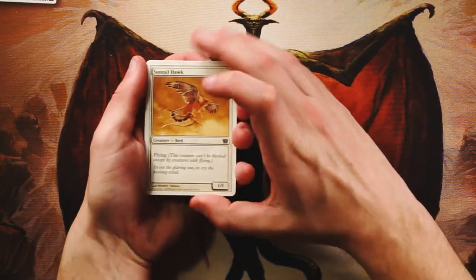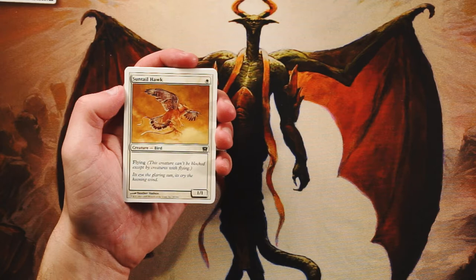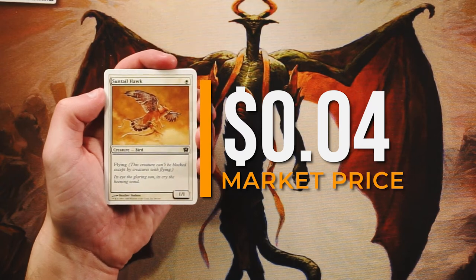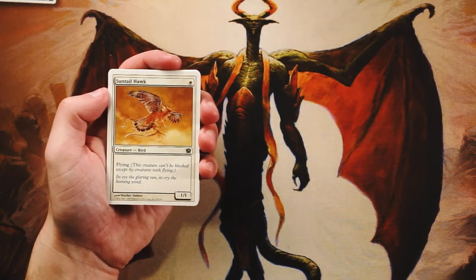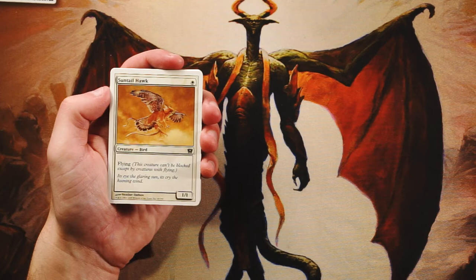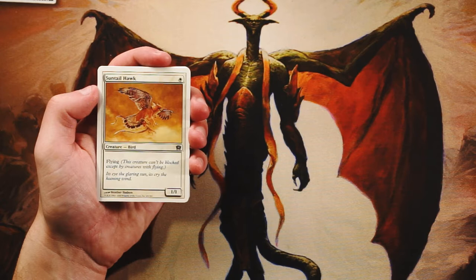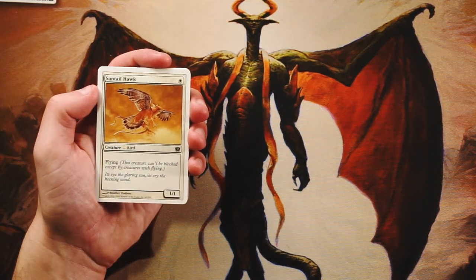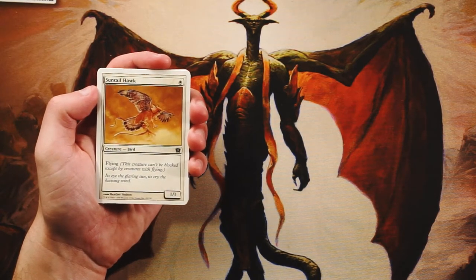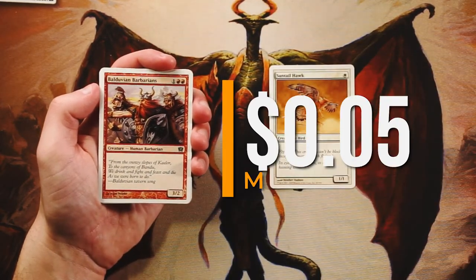We're going to go through every card and figure out our first-round draft pick. Starting with Suntail Hawk — a 1/1 for one white with flying. Very simple card, but actually really good for a one-drop. It's nice to have a flyer on turn one, start getting in damage early. Not an amazing card, not a first pick by any means, but a pretty solid card.